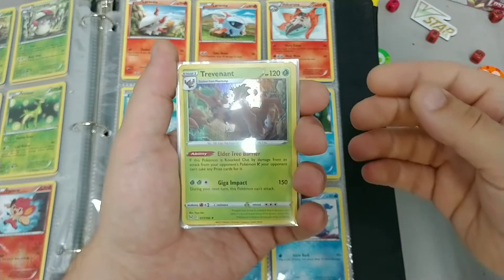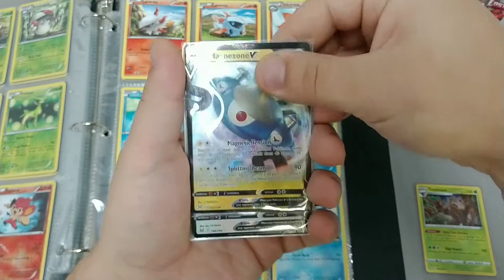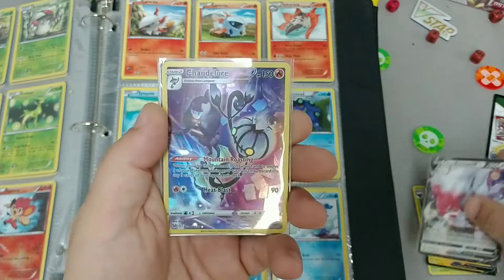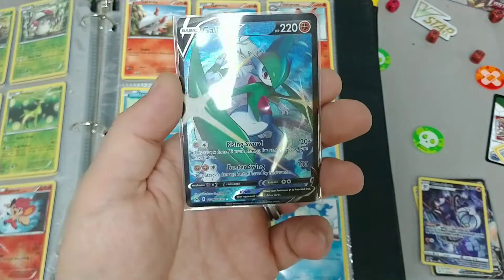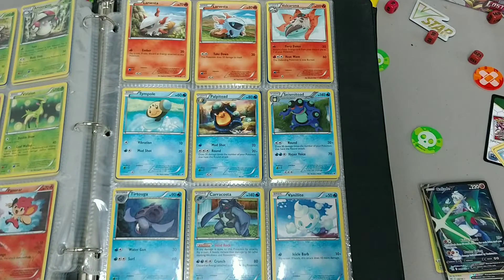I feel like we did pretty well for eight packs from an Elite Trainer Box. We've got a holo Trevenant, Magnezone V, doubled up on Hisuian Zoroark V — so that one's yours and this one's mine — and then had some Trainer Gallery cards: Chandelure, which I love, and Glade V, which was one of my top requests. I still want that Charizard and that Gengar. I still have quite a wish list from the set, but we're going to start opening a Booster Box next, and we'll be back with that in 36 days.